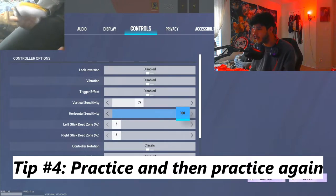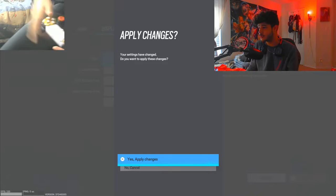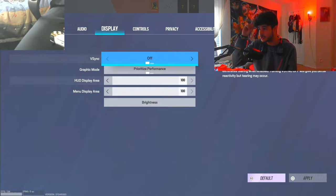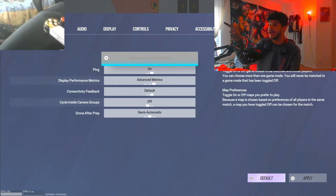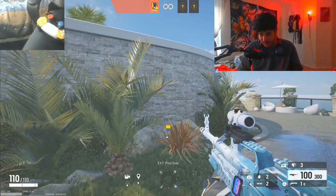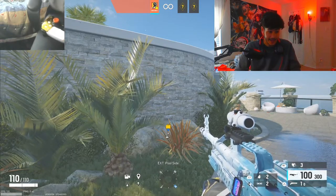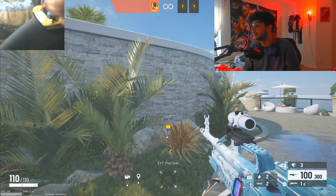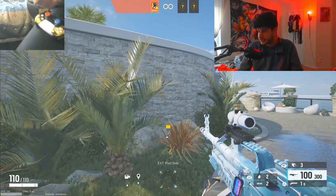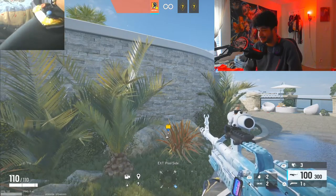Make sure your aim assist is disabled in controls, and in display, disable VSync. In your matchmaking preferences, put on either bomb or elimination. I like to go into small maps like Coastline and House — those are the only two maps I have active in T-hunt. I just play T-hunt, usually on bomb, because that's what the pros do. To play like the pros, you gotta practice like the pros.